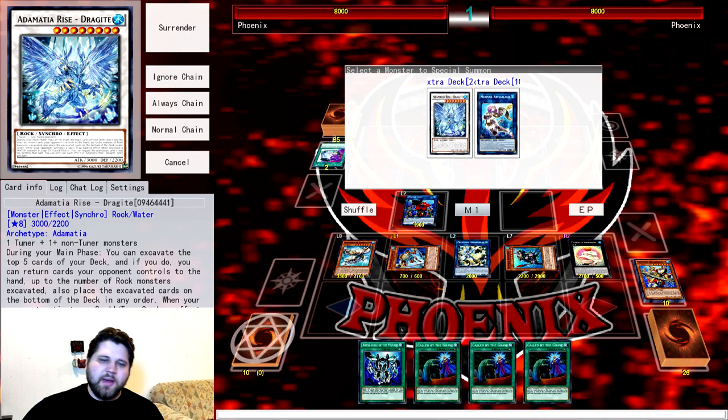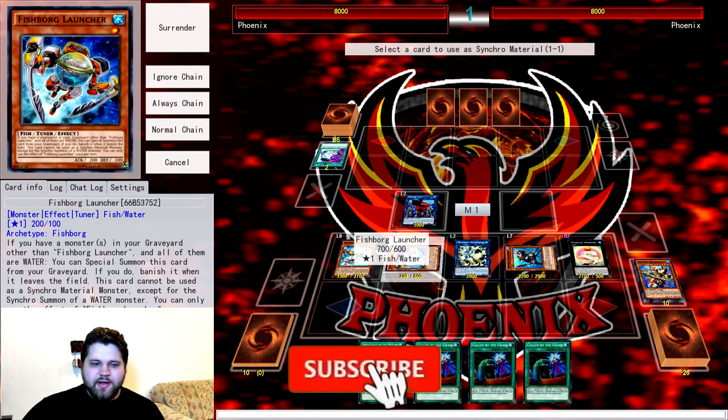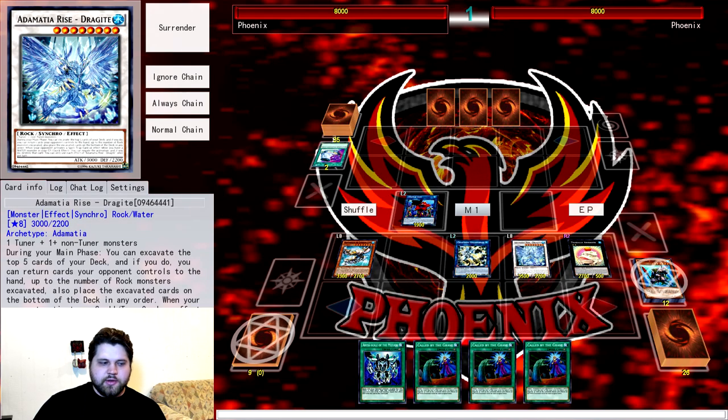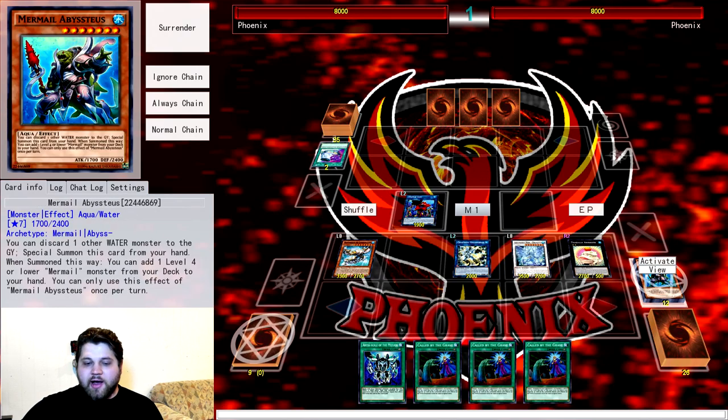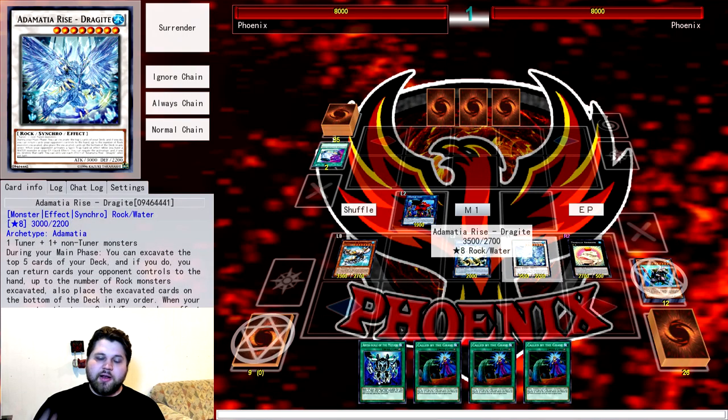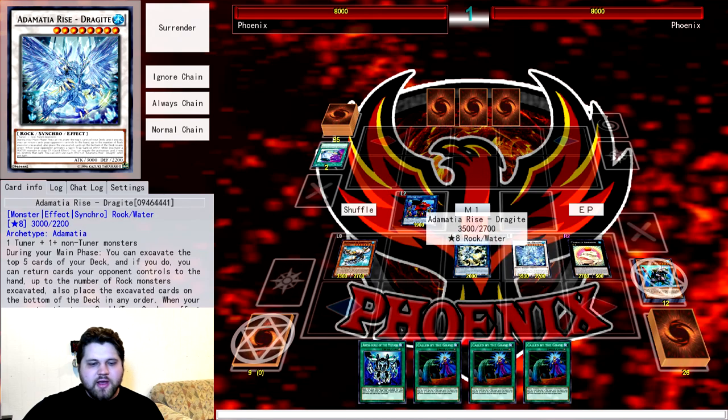Synchro into Adamatia Rise Drageite, a generic level eight Synchro. During your main phase you can excavate the top five cards and return cards your opponent controls to hand up to the number of Rock monsters excavated — relevant if you're playing Nibiru, which is a Rock monster. More importantly, when your opponent activates a spell or trap card or effect while you have a Water monster in your graveyard, quick effect: negate the activation and destroy that card, once per turn. With all the Water monsters we have in graveyard, this is a spell-and-trap negate covering both activations and face-up effects.